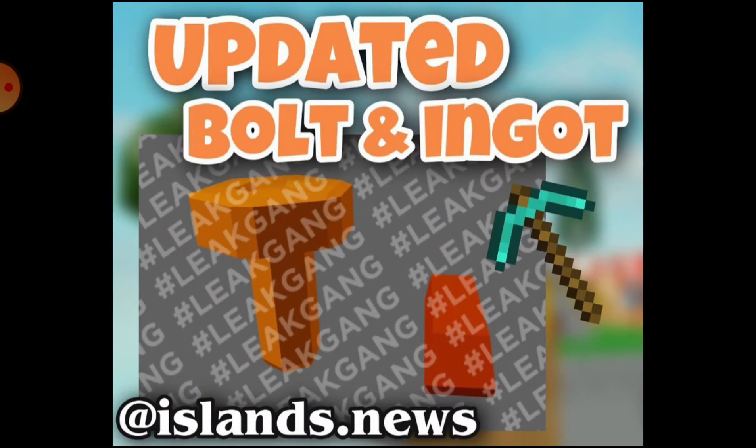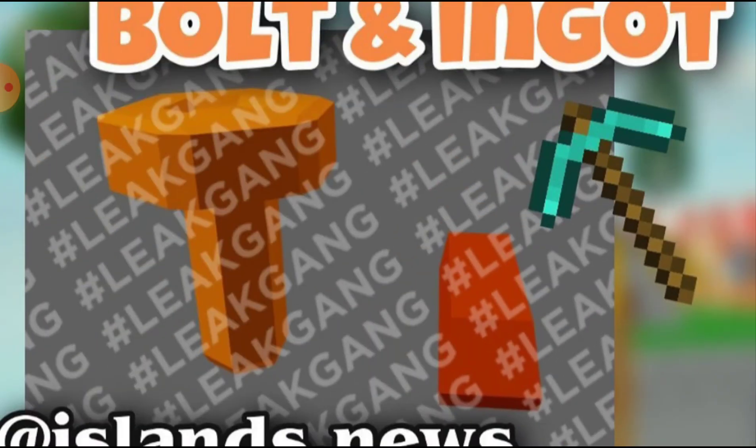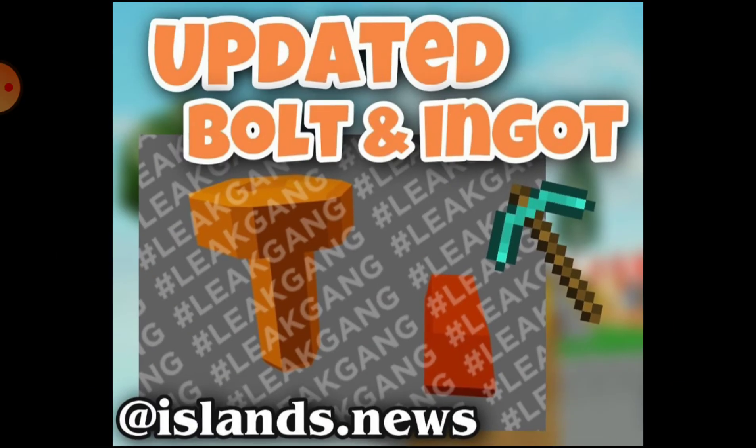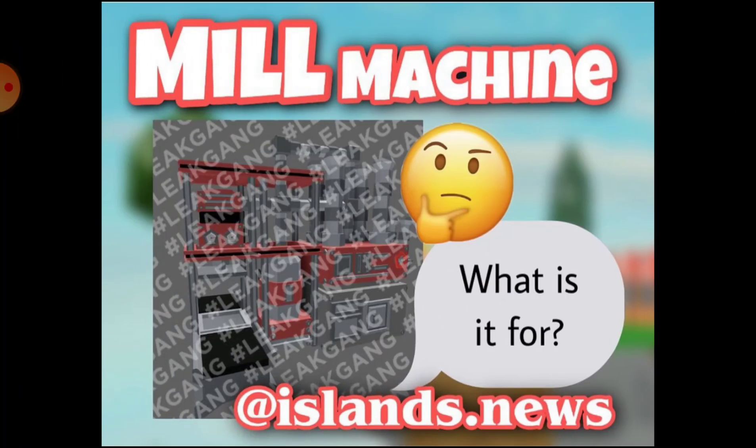Now this one — we have updated bolts and ingots for copper. That's the bolt, that's the ingot. I'm just not sure why this one's orange and this one's red, but hey, that's the bolt and ingot for the copper.